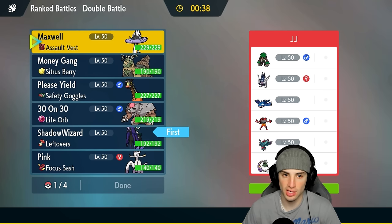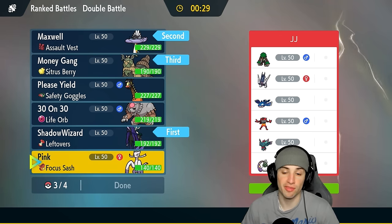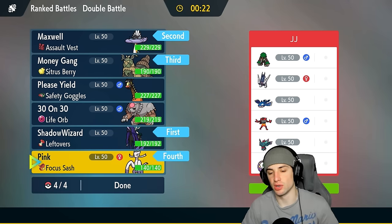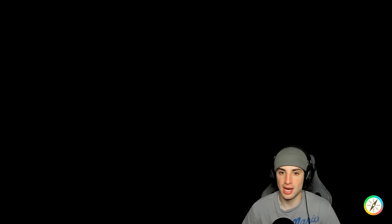I think going into Calyrex for our lead is good so we can dodge Fake Outs and Intimidates. I could maybe just go into Raging Bolt since Intimidate won't affect it. I want Wochien in this party somehow so I'm going to go into Raging Bolt alongside Calyrex, then Wochien and Myshell in the back. I don't think I need Frigiraf. They'll probably lead Kyogre — I like Raging Bolt here because Kyogre just screams for an Electric attacker.